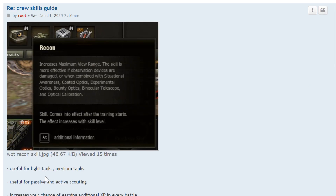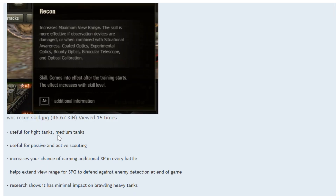Recon increases your spotting range. It's useful for light tanks and medium tanks because they do a lot of spotting. It's useful for passive and active scouting, and more useful for active scouting because with passive scouting you can use binocs, while active scouting vehicles — usually wheeled vehicles — have a lower view range. It also increases your chance of earning additional XP through spot damage, and helps extend view range for SPGs to defend against enemy detection, since their view range is really bad.